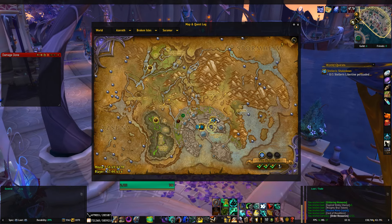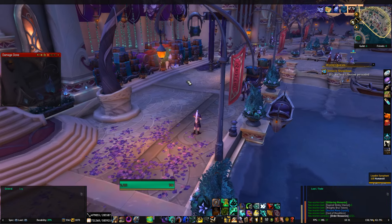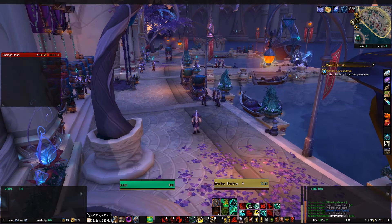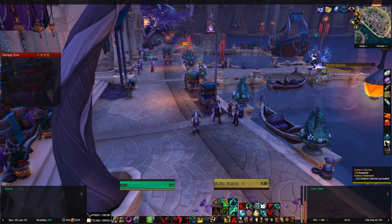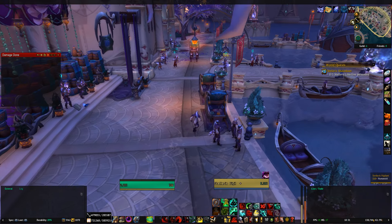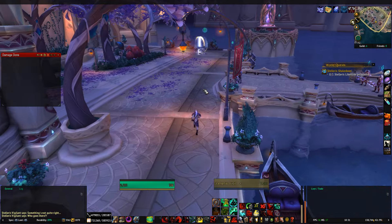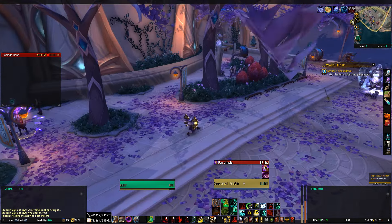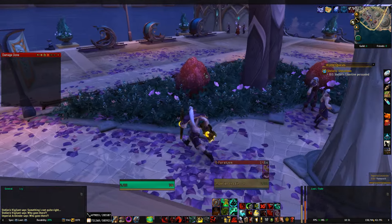I couldn't find him. So obviously you have to come down to this bit where there's this little crescent. Stay away from mobs — all these little eyeballs. Who you're looking for is over here. Let's wait for them to go away so I can get past. You're looking for Stelleris Libertine, he's walking around with a guy.